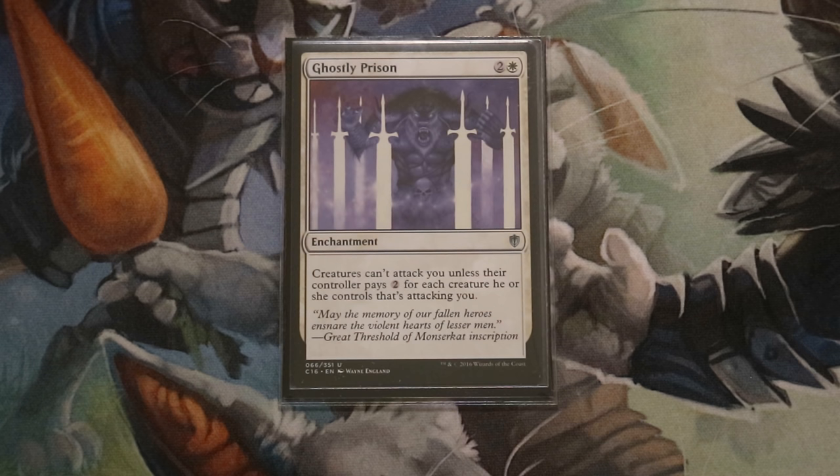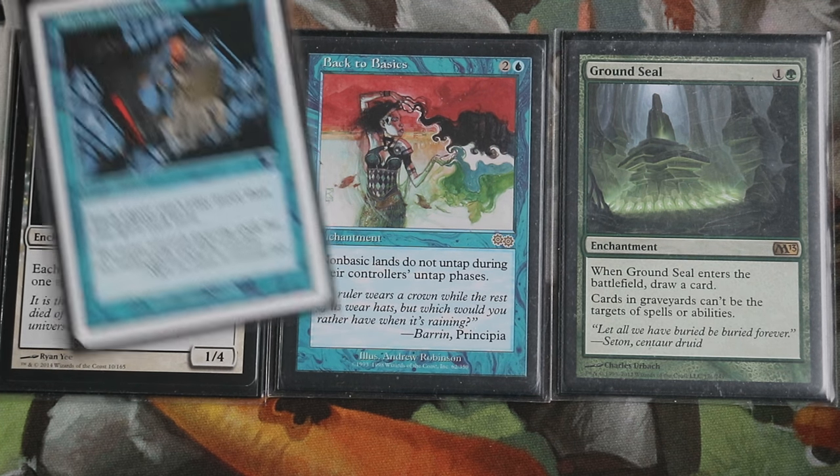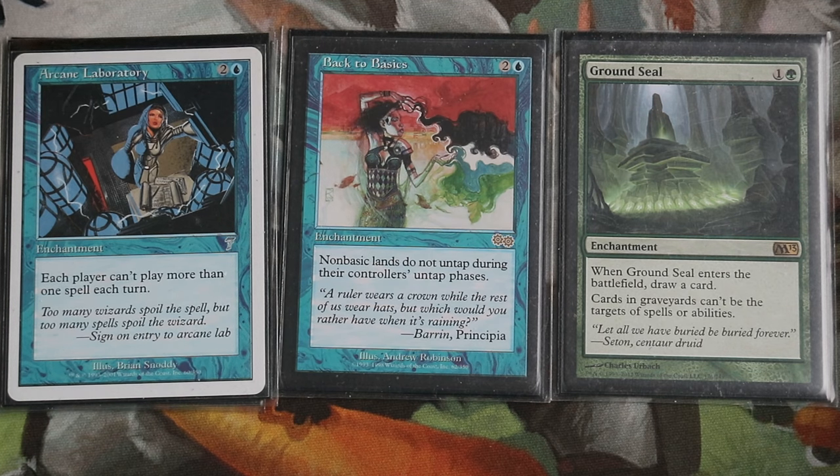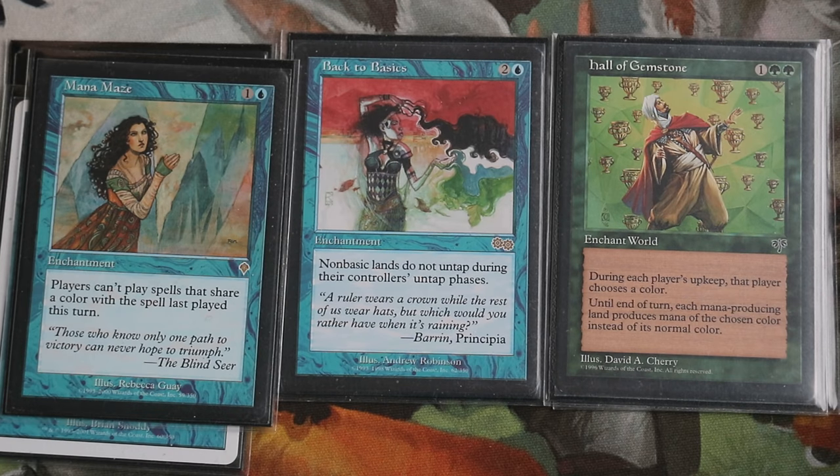For example, Ghostly Prison — some people might consider it. It's decent and okay in casual games, but in CEDH it doesn't do anything, just like Solemnity usually doesn't. Don't play Ghostly Prison. Instead, look at Eidolon of Rhetoric, Back to Basics, and Ground Seal. All three have great use against other combos and decks. And there are more options — like even Mana Maze, which is interesting as a counterpart to Back to Basics and hurts multicolored decks, making it really difficult to cast multicolored spells.